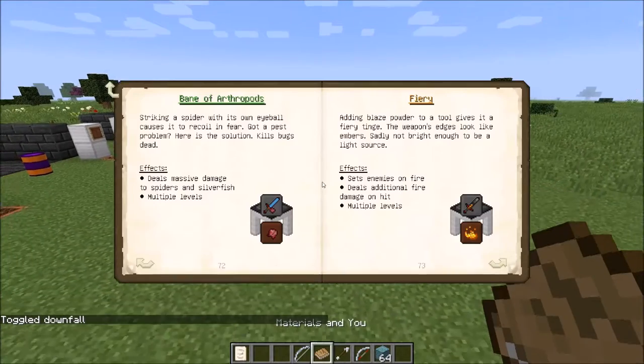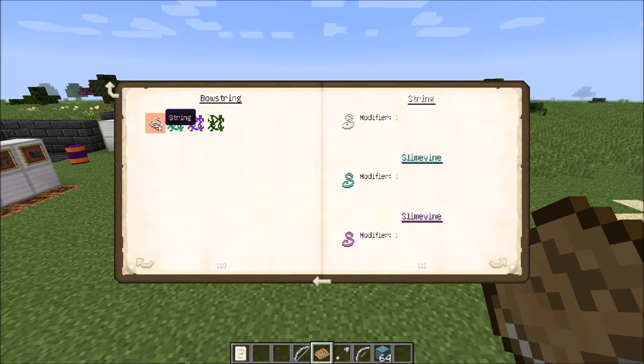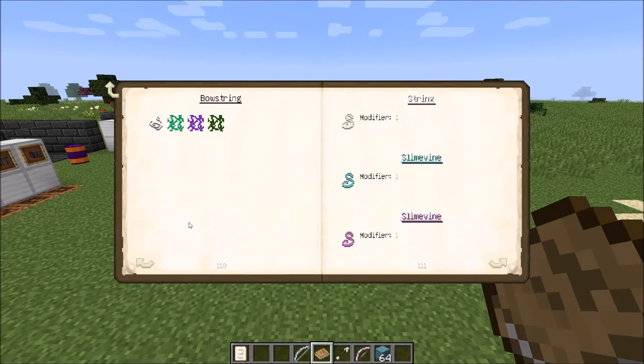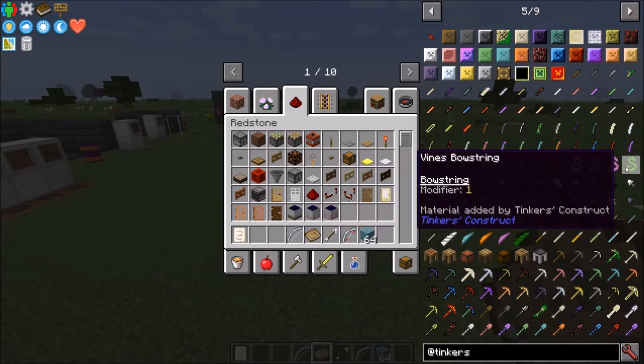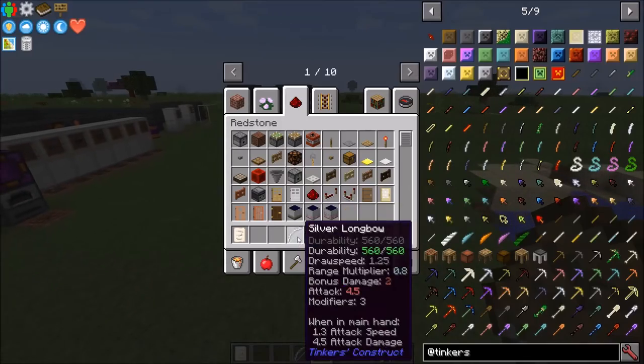As far as bowstring goes, you can use string and slime vines. I don't know if you could use the fiery string yet, and there are like mana string and other options. Each one actually gives you a modifier, but there's no change as far as draw speeds or anything like that — all the bowstrings are pretty much exactly the same, they just look a little different.